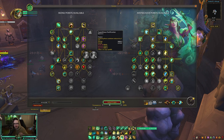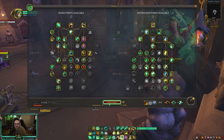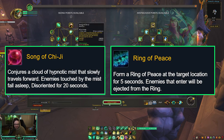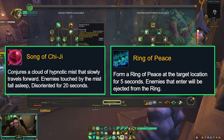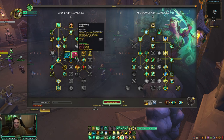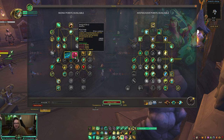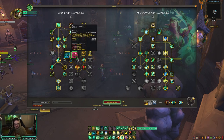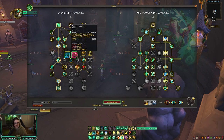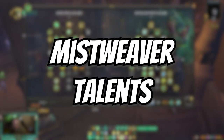There's no point going for the brew cooldown reduction by two minutes because each round in shuffle is max three and a half minutes — I've never had a four-minute round. You can run Ironshell Brew if you want. The other talent I'll change is between Ring of Peace and Song of Chi-Ji. I normally play Song of Chi-Ji against double melee — especially if they don't have a ranged kick, like TSG vs TSG. Ring of Peace is good for helping myself kite, or helping a caster teammate kite with Ring of Peace plus Tiger's Lust combo.